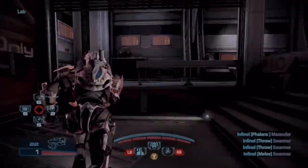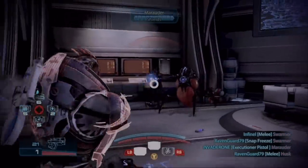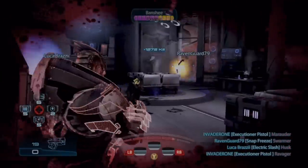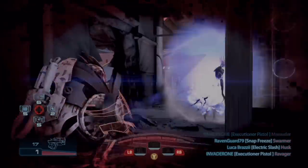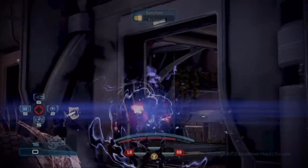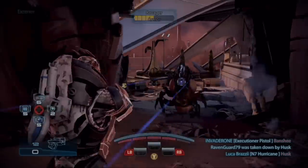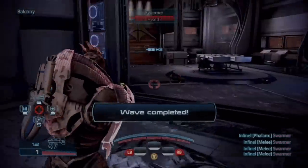Sometimes I zoom in with the Claymore and take advantage of the console auto-aim. But when it comes to this gun, you actually just want to aim the reticle right at the enemy without zooming in and use it that way. If you do have the scope, definitely zoom in. But if you're using it the way I'm using it, just use it like a shotgun — aim right at the enemy without zooming. You'll see the enemies drop and it actually works out better.